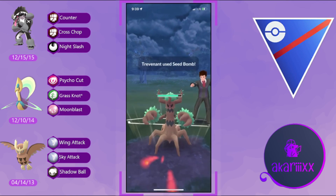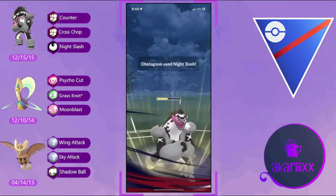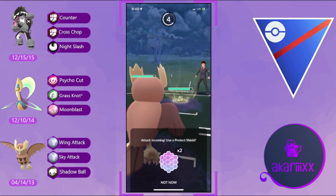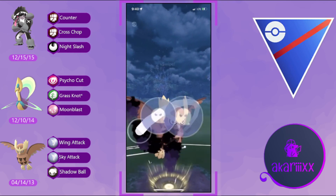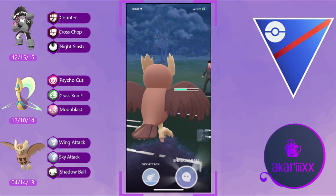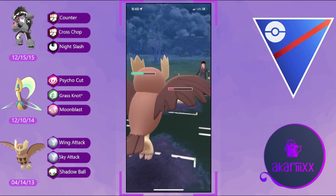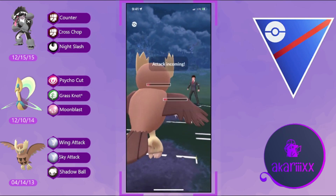Trevenant has a horrible matchup against Obstagoon and possibly worse against Noctowl, so we're okay losing alignment. Chrysalia, the absolute beast tank it is, survives the final Surf to win switch for free — no shields, still winning switch. The opponent Shadow Claws down Chrysalia and we bring back Obstagoon with massive energy. We then bring in Noctowl with an energy lead and see the opponent's final Pokémon — Galarian Stunfisk. Noctowl can survive two Rock Slides before the third takes it out.